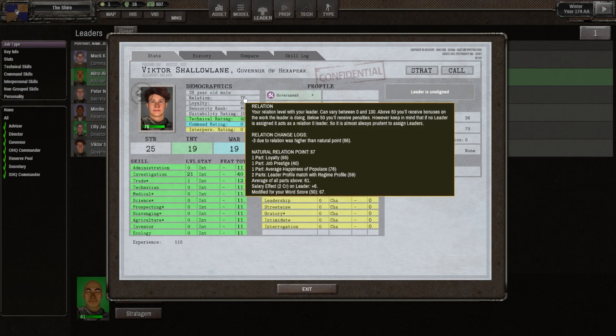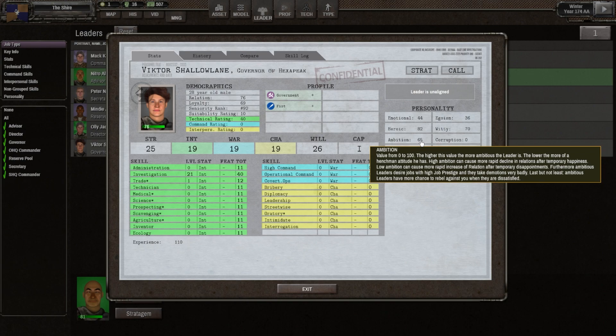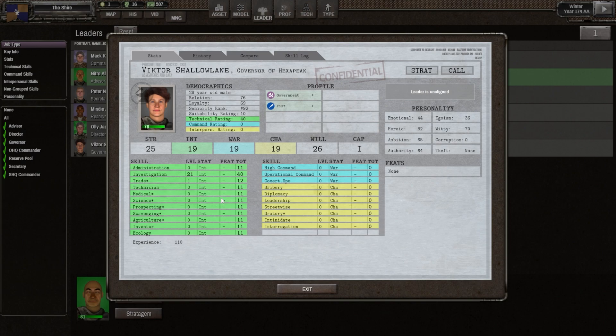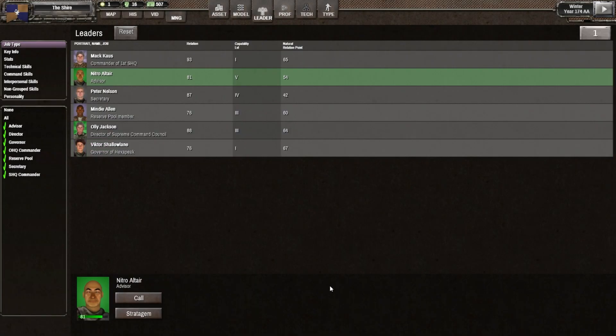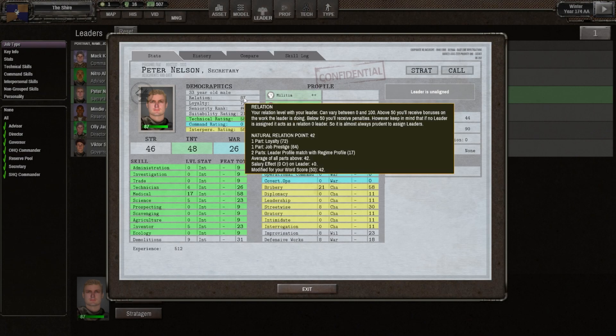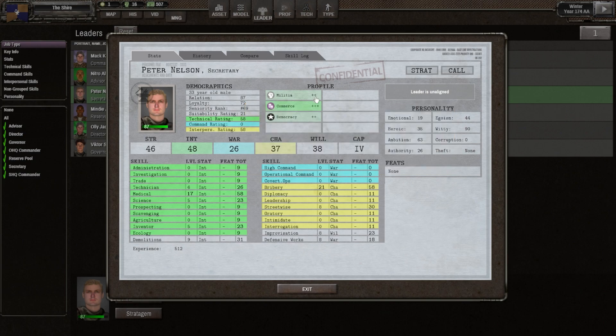The governor role is tied to a zone — we already have Victor as governor, but Victor is level one. Let's look at Victor: his relation is 76, naturally wants to be at 66, he likes government and fist, not super ambitious. I'm wondering if I should take my level five advisor and put him in the governor role to make him happier so his relation doesn't drop so fast. Right now it's 81 so I don't think I need to worry about it immediately. We also have a level four secretary — he's unaffiliated. Natural relation is 42 — leader profile mismatch again.